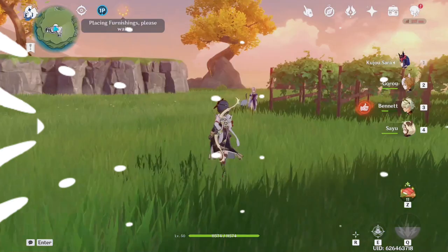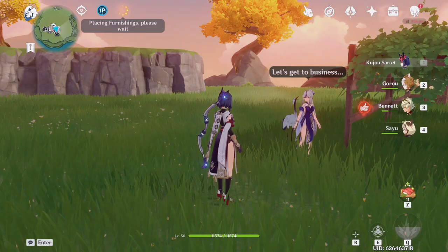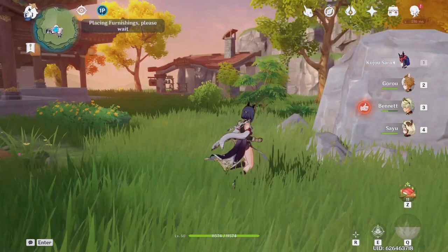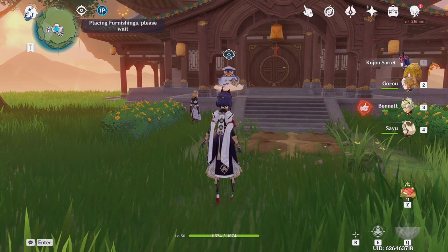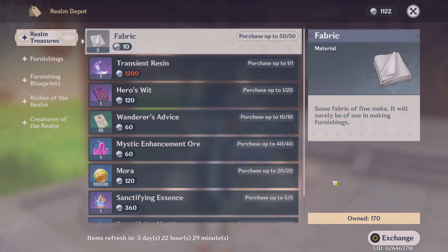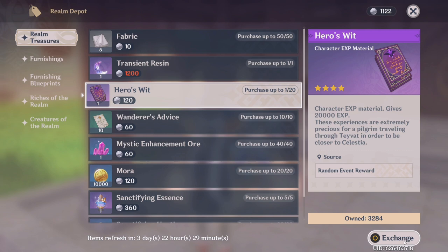In your farming realm, you don't always want to worry about the way it looks, since you're only there to farm — to gain XP, farm materials, and increase the adeptal energy on that island. I wasn't too concerned at first about how my realm looked, and because I've already unlocked the other realms, I have more of my creative builds over there. Always remember to come back occasionally and claim your friendship XP as well as your realm coins. There are a lot of valuable things in the realm depot — it resets weekly, so if you need hero's wit, enhancement ores, mora, or artifact XP, you can always come to your teapot and it will be there for you.